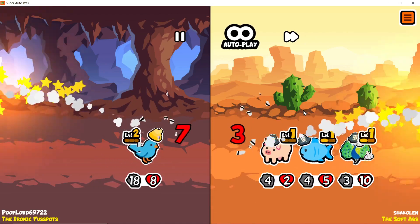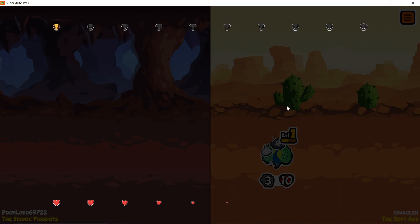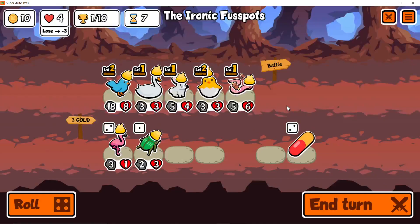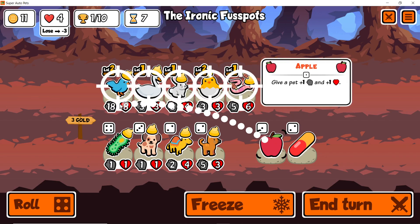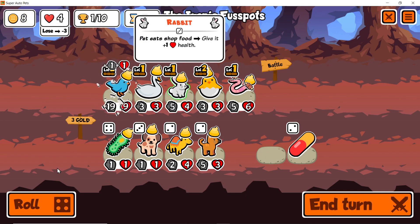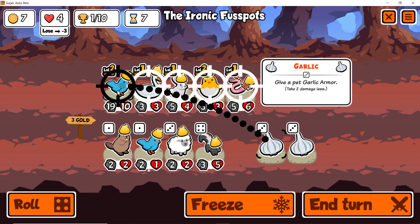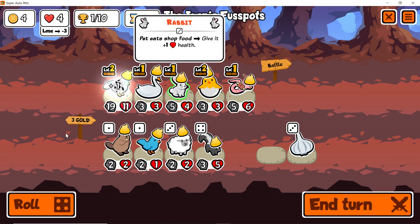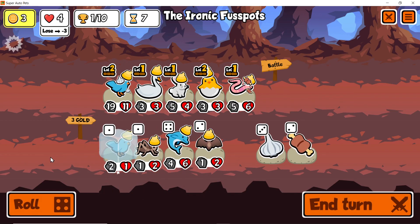This is a little bit of unfortunate trading. Oh I thought we lit that one, just missed it. Oh well. Apple — also not great but we'll take that for the additional HP. Roll this. Garlic armor will hopefully get us some wins somewhere down the line.